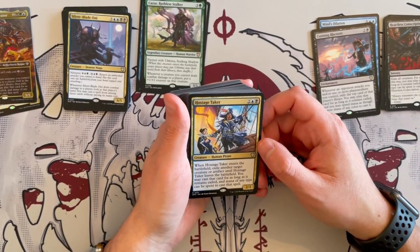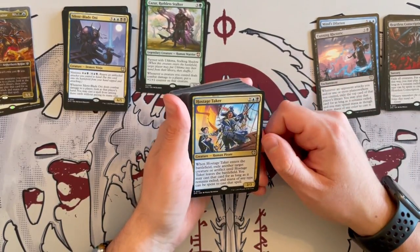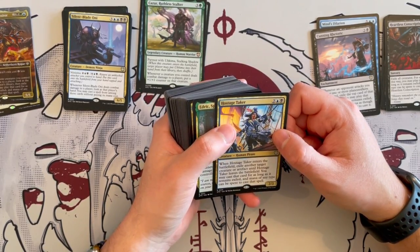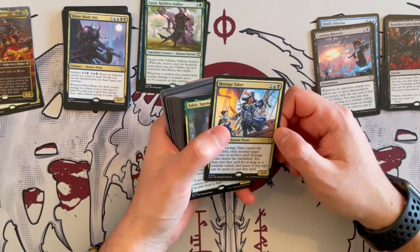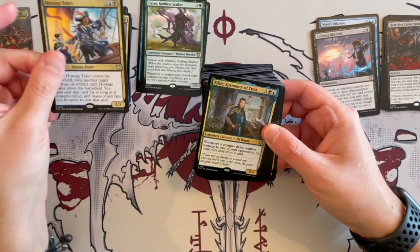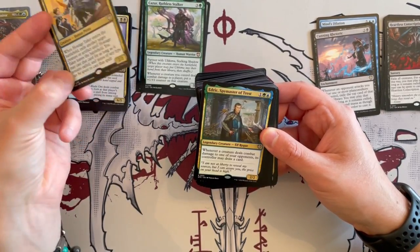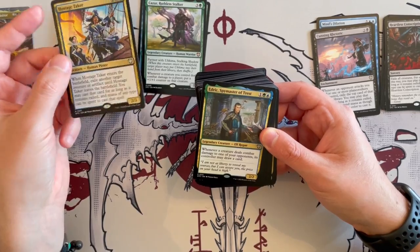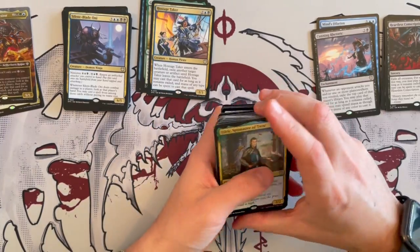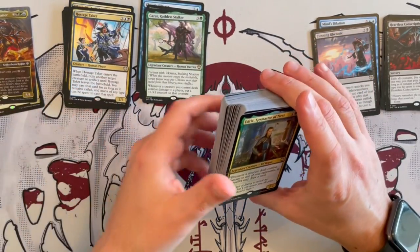Hostage Taker — I love this one. It's a 2/3 Human Pirate that costs 4. When it enters the battlefield, exile target creature or artifact until it leaves the battlefield. You may cast that card for as long as it remains exiled, and mana of any type can be spent to cast that spell. Either use it as a removal — which I wouldn't advise — or right away cast what you exiled, which is the best way to go about it. It's synergistically adjacent to what it wants to do, and it's a removal that can also hit artifacts.